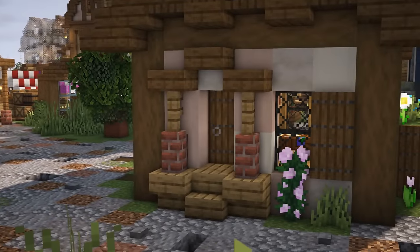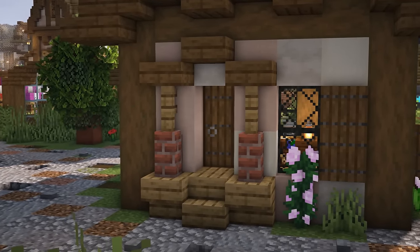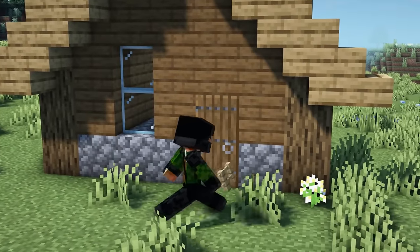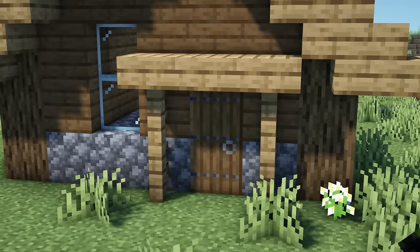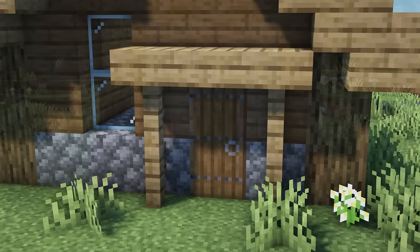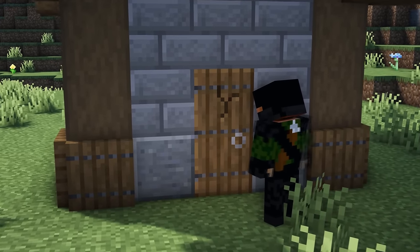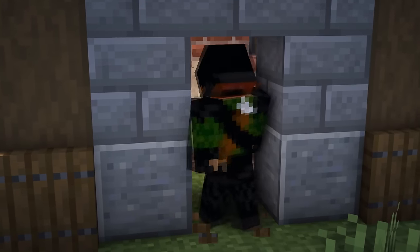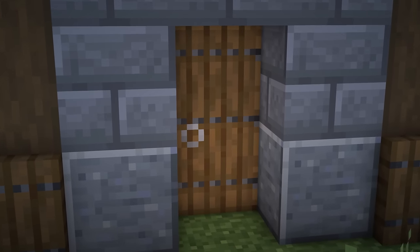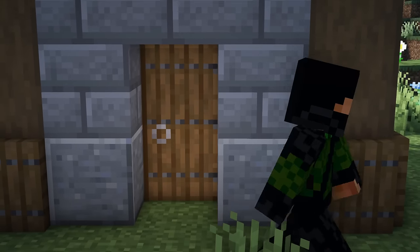A simple way to improve the look of your doors is to add in an awning. Just by using four fences and three slabs at a very basic level, you can make your doorway look even better. If you're not a fan of the awning idea, then a super easy way to make your doorway look fancier is to place it on the back of a block instead of the front. This way you can add in a small amount of depth to the door and it's not just flat to the surface of the blocks.